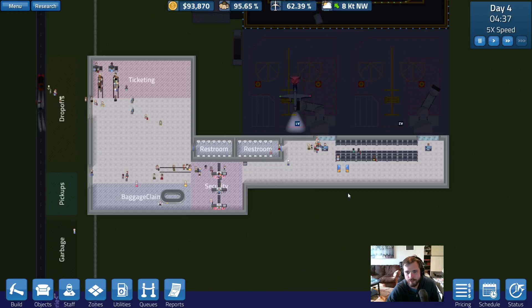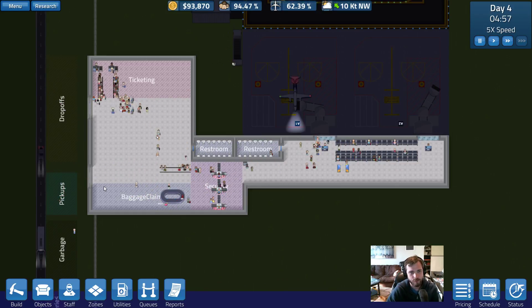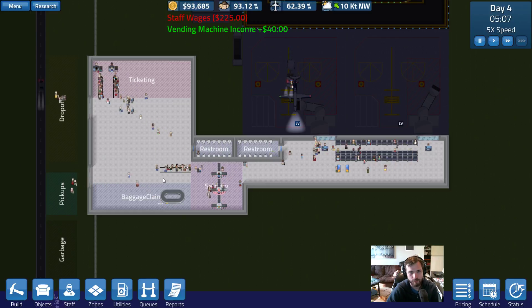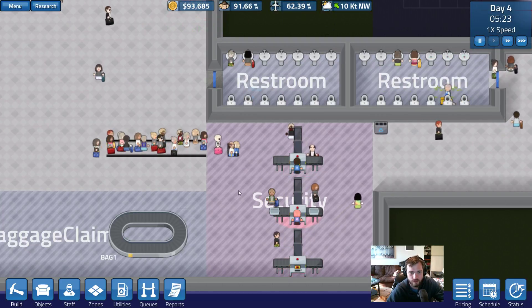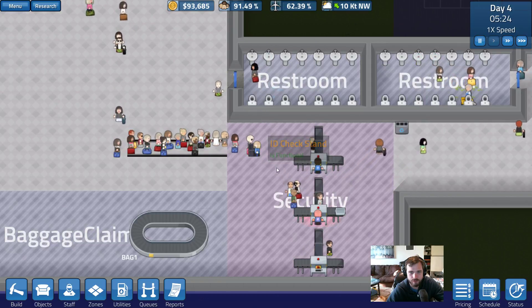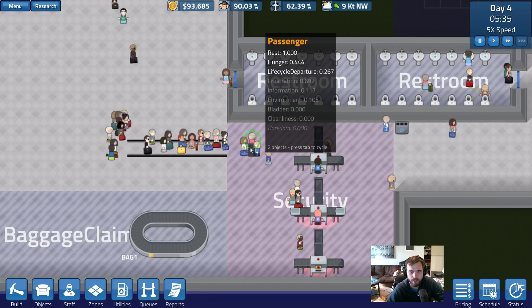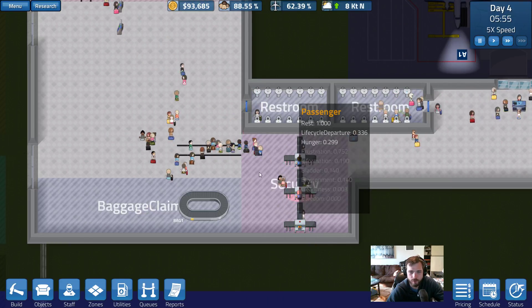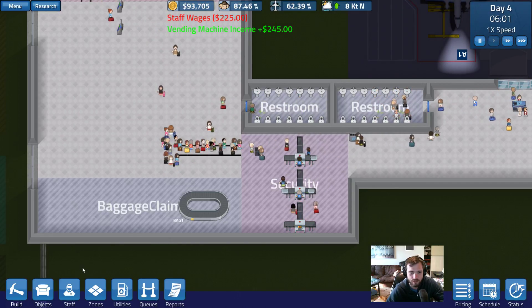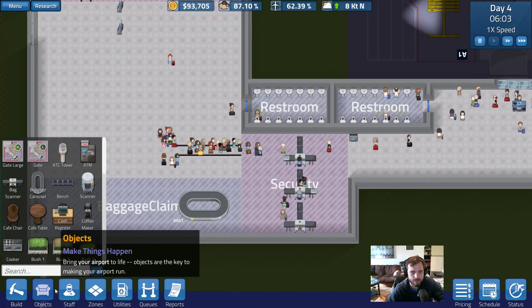It looks like everyone so far seems to be working and going where they're supposed to. The queue looks like it's doing a better job here — everyone's just kind of going through, doing their thing, not really getting caught up, even though we only have one ID check stand. Because before, that was definitely a problem.